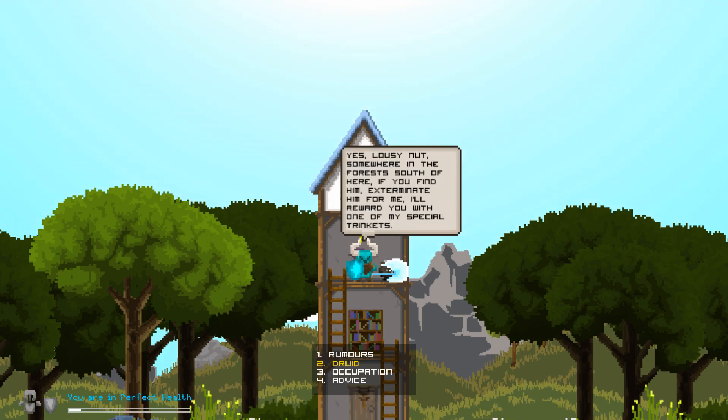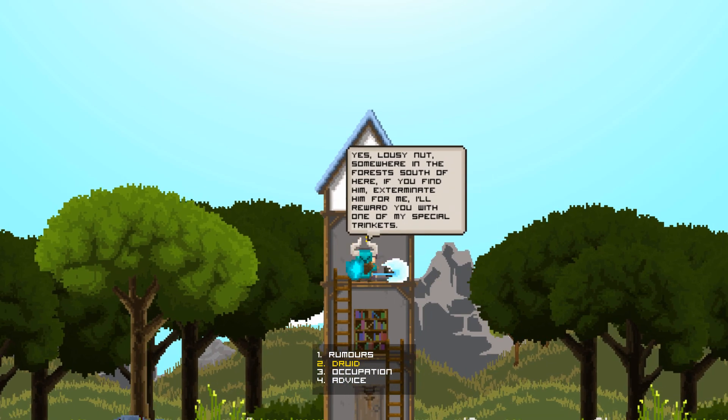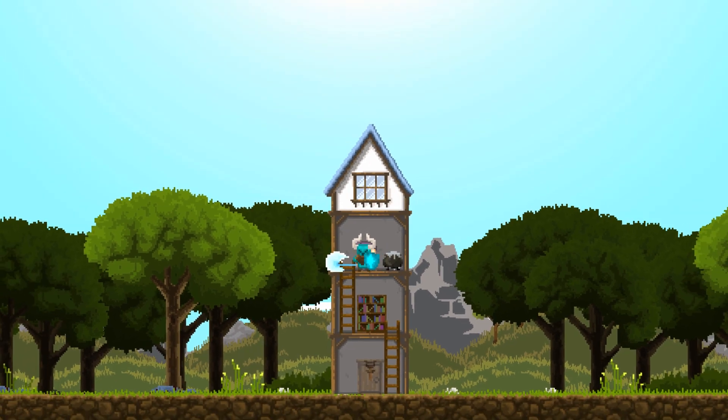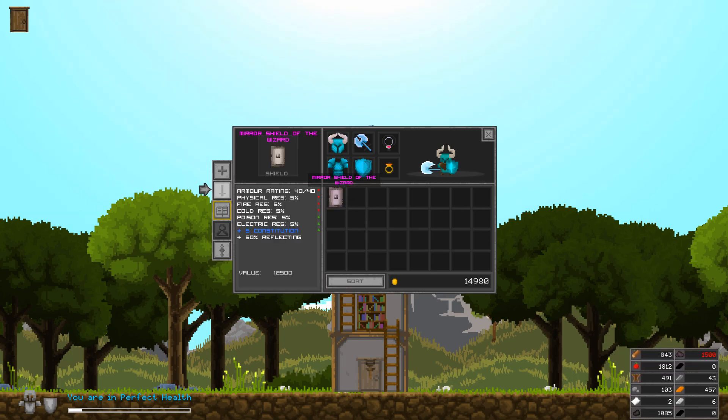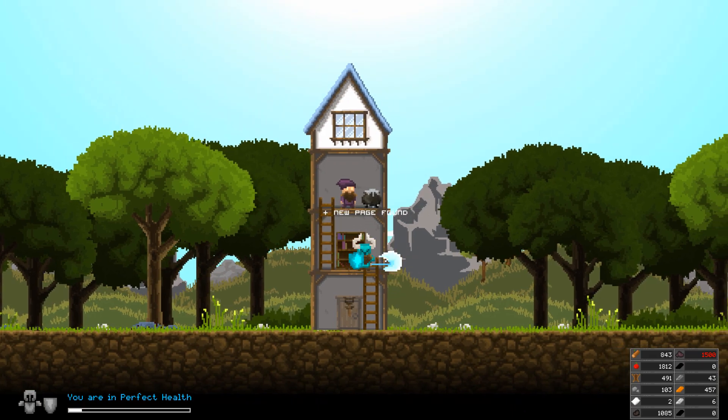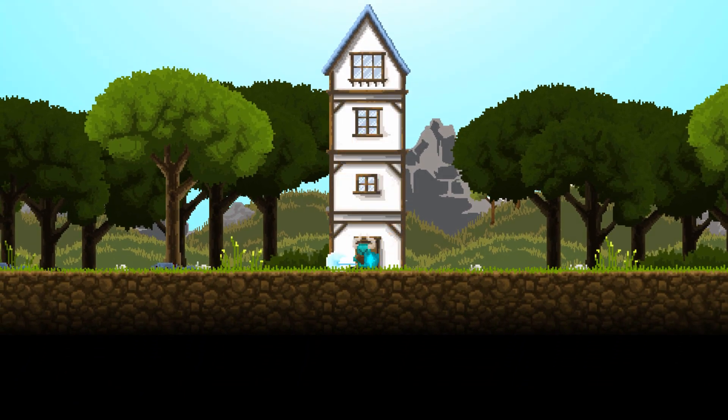There's a lousy nut somewhere in the forest south of here — if you find him, exterminate him for me and I'll reward you with one of my special trinkets. Pretty sure I already got him! Yep — terrific, that nasty old goose won't be bothering me again. Got a mirror shield of the wizard — definitely not as good as the one we got, but still cool. We can use it for some delicious essence. Got a new page too, always cool.